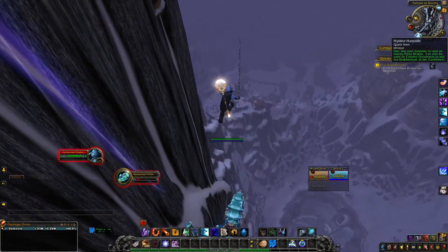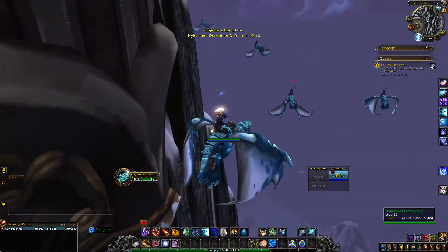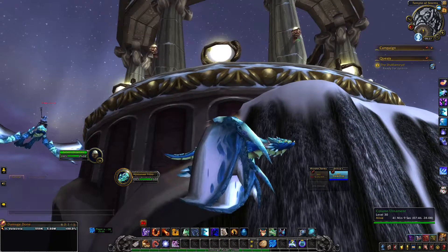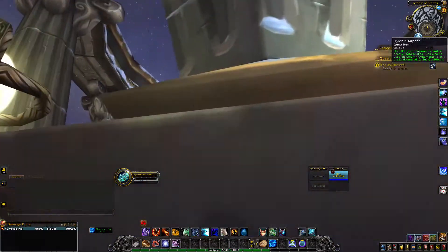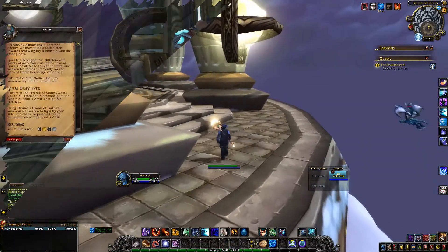The one quest worth mentioning mechanics-wise: you chain from drake to drake knocking individuals off, but I couldn't figure out how to get off of them. In order to get off the drakes and up onto the pillar you need to reach, you want to aim for the sconces and catapult yourself up there — that's how you get off the drakes.